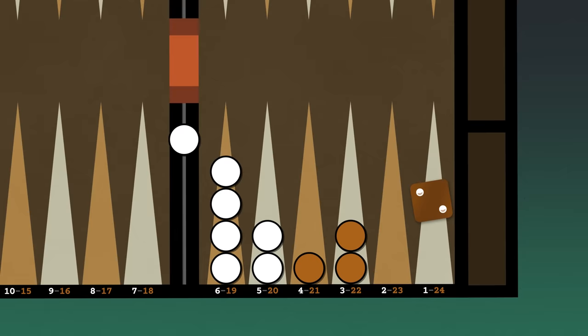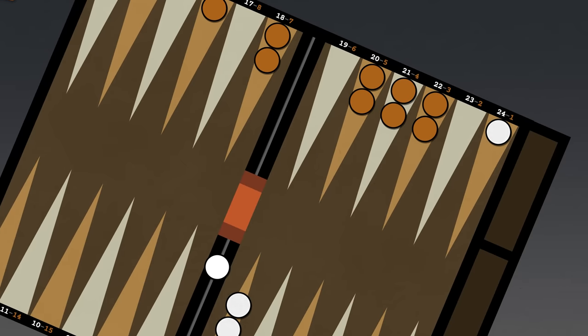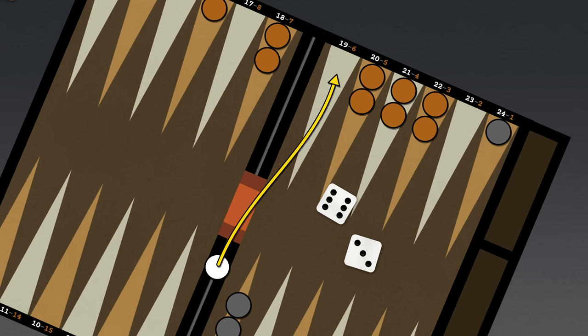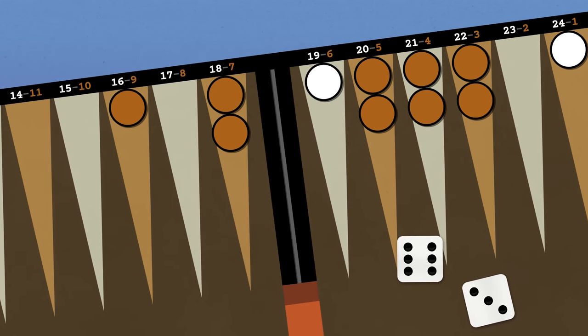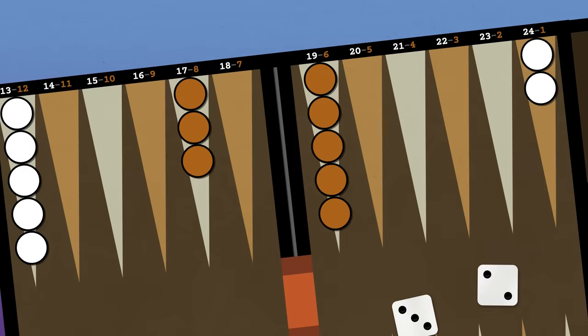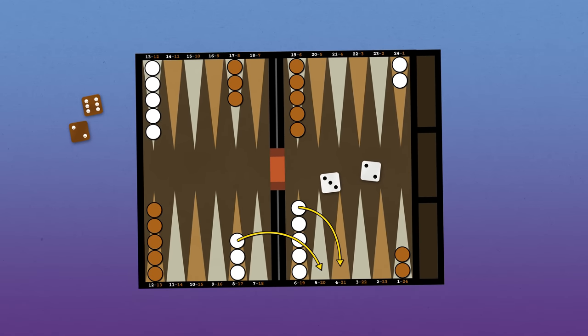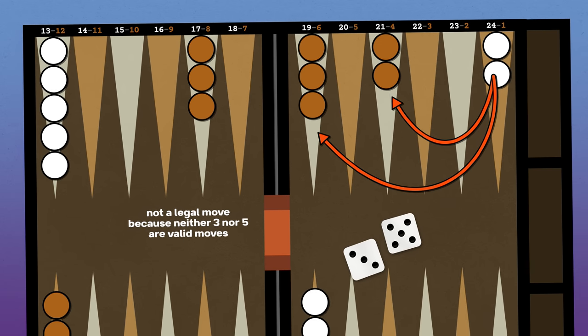This move sends your opponent into a sort of purgatory until they can resolve the displaced checker. When a player has a checker on the bar, that checker becomes their sole priority — they cannot move any other pieces until the displaced checker is freed and back in play. They achieve this through the roll on their turn: the player must roll the number of a point in their opponent's home area that is valid to move to. If they only roll invalid moves, their turn is forfeit. If they roll a valid move, they must complete the move and then resume normal play. But this newly freed checker is as far away from their own home as possible and must make the long journey back.